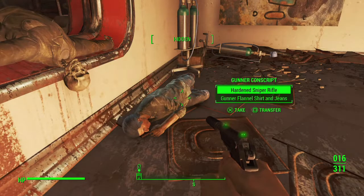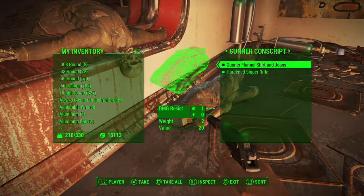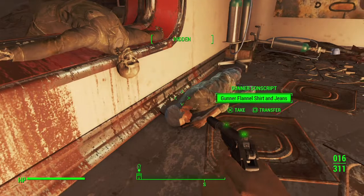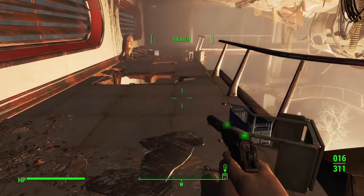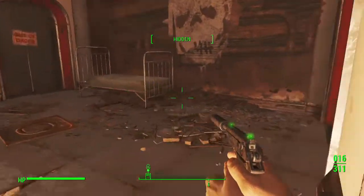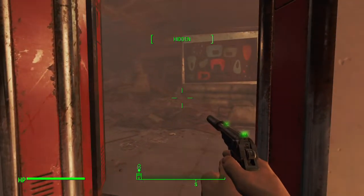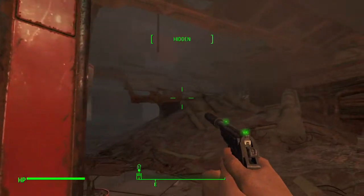Another hardened sniper rifle - sniper rifles are a dime a dozen now. My carry capacity is getting a little heavy. Every time I go back to Sanctuary, Carl has been there, so I take about 350 bucks' worth of stuff to her.